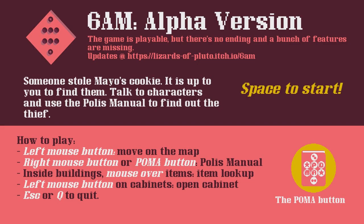We're playing 6am — it has a way longer title after '6am' but I can't remember the entire thing. Someone stole Mayo's cookie. It is up to you to find them. Talk to the characters and use the polis manual to find out the thief. Left mouse button to move, right mouse button or the poma button for the polis manual. Inside the building, mouse over items and left mouse button on cabinets to open them. Cool, let's start.